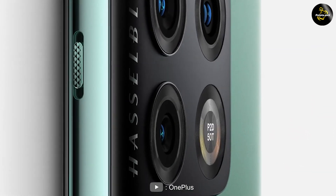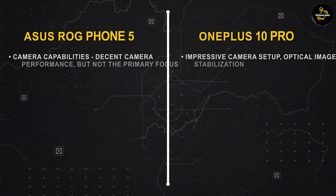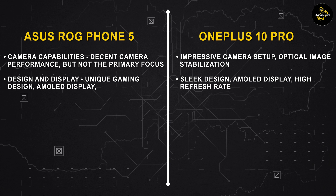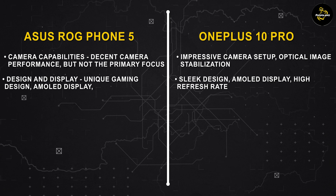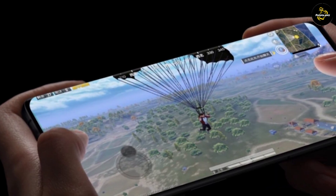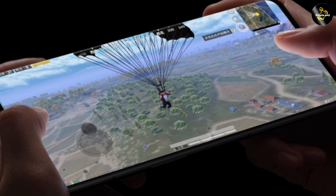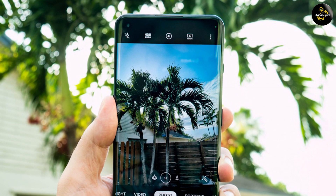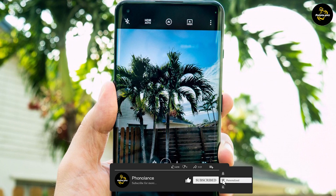Overall, the ASUS ROG Phone 5 and the OnePlus 10 Pro are both impressive smartphones, each with its own strengths. The ASUS ROG Phone 5 excels in gaming features, offering a dedicated gaming design, powerful hardware, and unique gaming-oriented features. The OnePlus 10 Pro focuses on providing an exceptional overall user experience with its sleek design, impressive camera capabilities, and reliable performance.